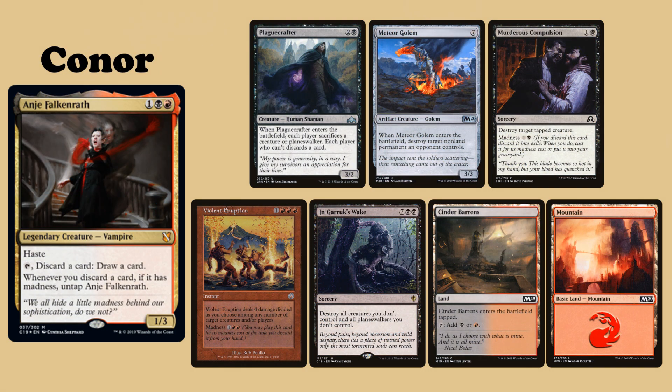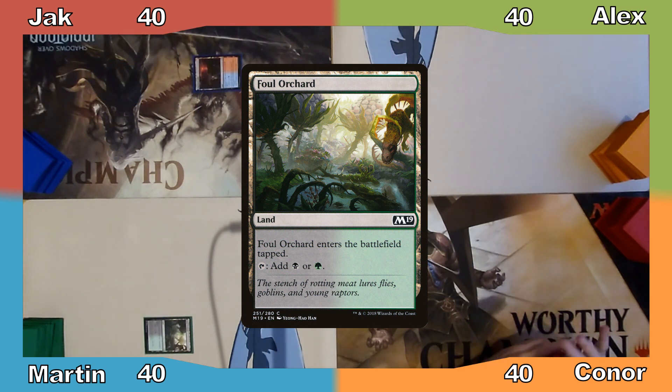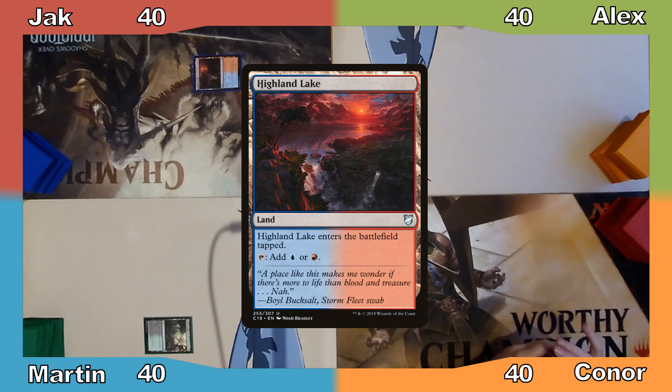Connor keeps an opening hand of Plague Crafter, Meteor Golem, Murderous Compulsion, Violent Eruption, Ingaric's Wake, Cinder Barrens, and a Mountain. I win the die roll and play Foul Orchard, then pass to Jack. Jack plays Highland Lake and passes the turn.